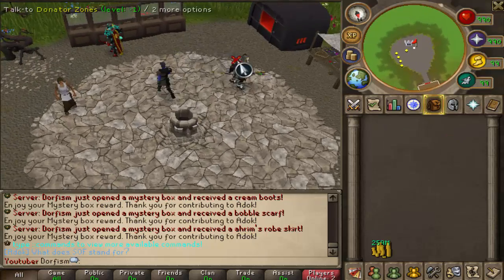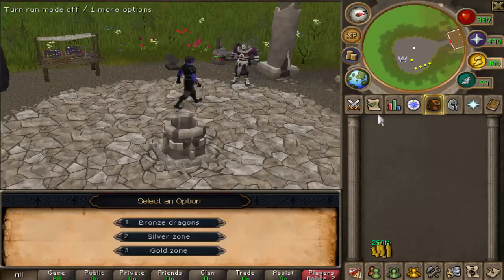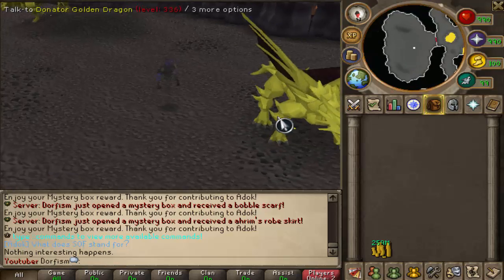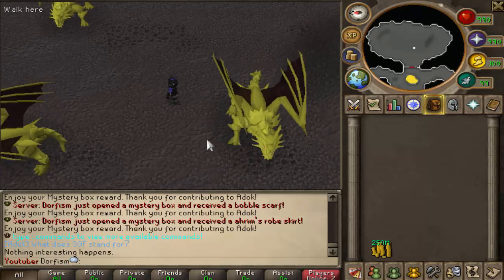Basically, how I got those in boxes is from the donor zones. The donator golden dragons are actually what they're called, and I will show you the drop table in just a second.